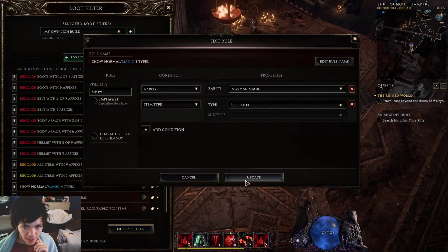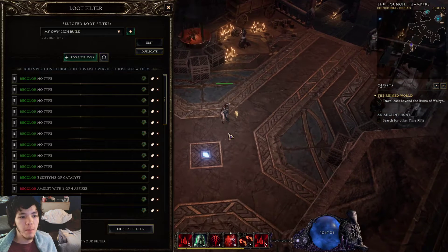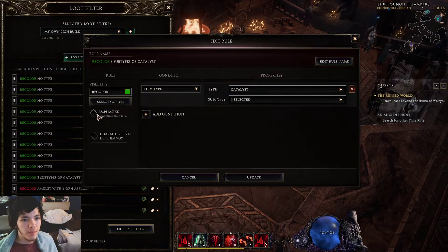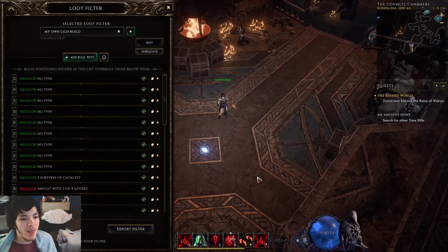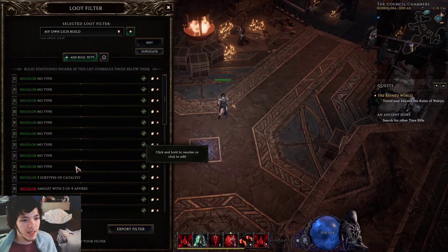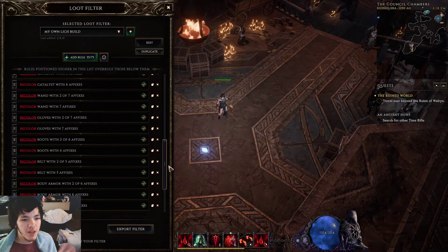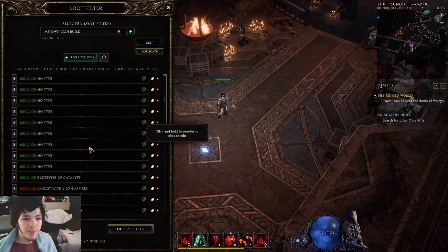Another good tip is to edit your loot filter as you go. When I noticed catalysts weren't popping up, I just set it to simply show catalysts of all kinds — I didn't want to figure out the rule set, I just wanted catalysts on screen. I did the same thing with relics, and then I went back and figured out the proper affixes. I just touched up any items I'd forgotten to include.